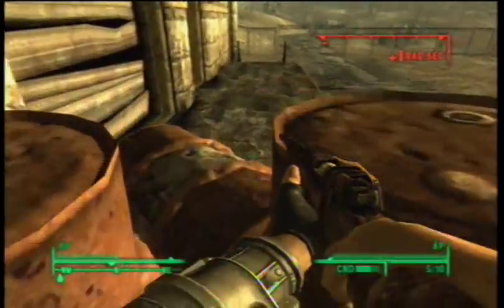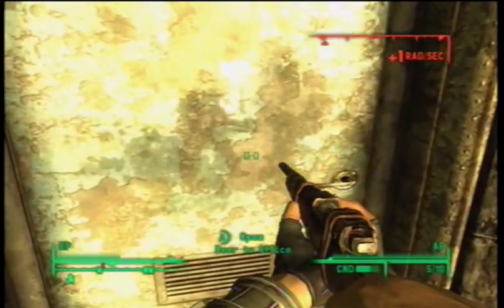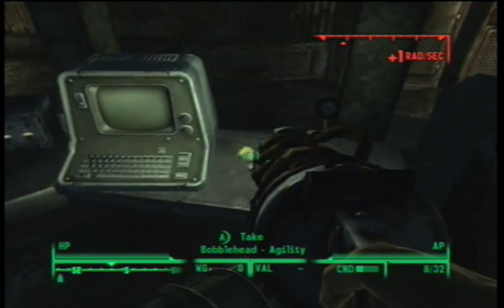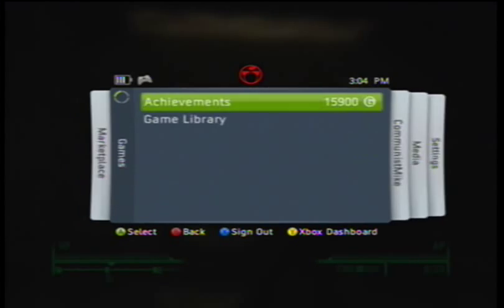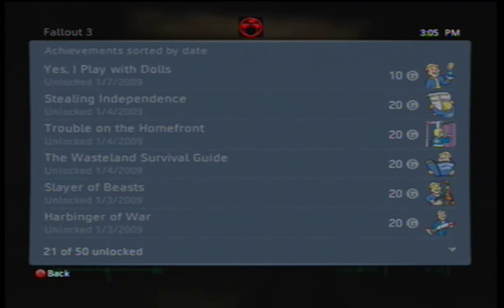And then you're going to jump right into these barrels, then walk around them and go into the door. And if you did that all correctly, your hunting rifle should now be a railway rifle, your radio should be on, and this should obviously be a different save. But hey, you got an achievement. Yes, I play with dolls. And there you go — bobblehead of Agility. Halfway there. I'll see you in part three of our bobblehead location guide.